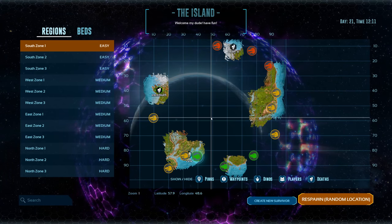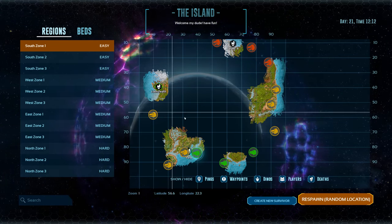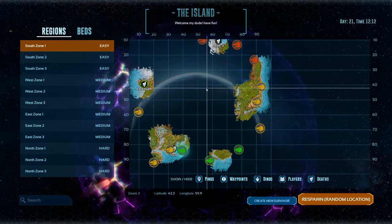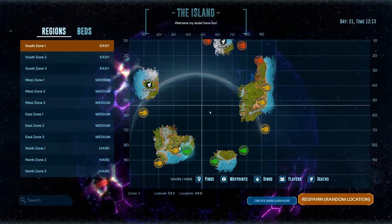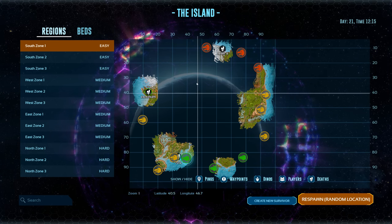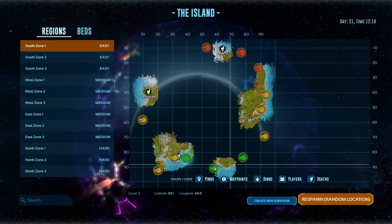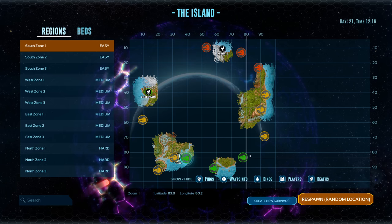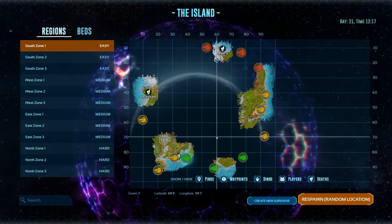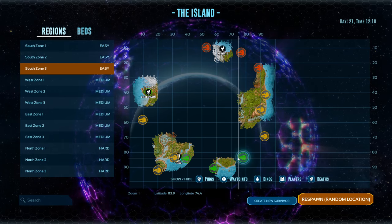After character creation, your first screen is this map. It won't look like this for you because I've discovered quite a bit of the island - you'll have nothing but these icons. They show you where the most dangerous dinosaurs are and where it's safer to start. It's possible to start at any of these locations and do just fine, but generally you want to start by the green ones, because the weather is more harsh up in the yellow and reds, and there are way more dangerous dinosaurs up there. We'll start over here in South Zone 3.